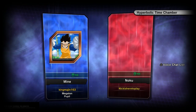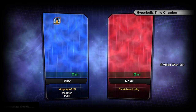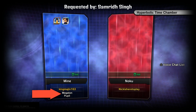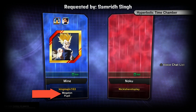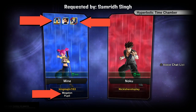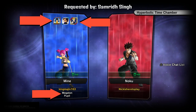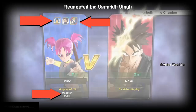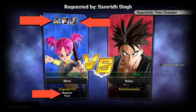Hey everyone, King Majin here bringing you another video on Xenoverse 2. Today I'm bringing you a video that I have been requested — I'm just gonna call it you, Sam — about how to edit the nicknames that you see down below, and more importantly, how you edit the pictures that you see above here. I got three pictures of Vegeta, so I'm gonna be showing you how you obtain those pictures and how to edit them.